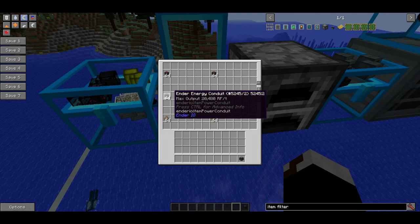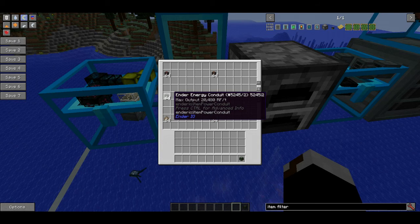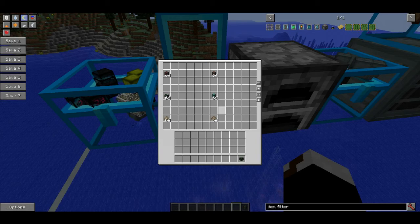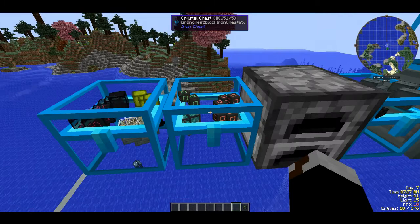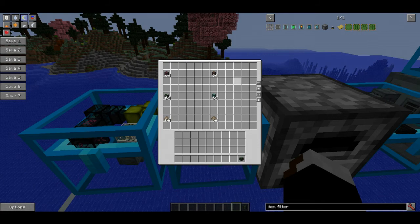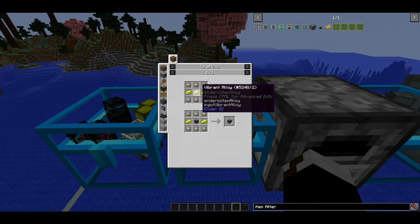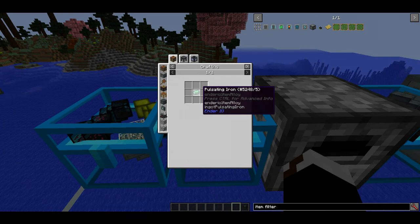You're also going to need conduits to transport items and energy. There are four types of energy conduits: the normal energy conduit, which I wouldn't recommend; the enhanced energy conduit, which I probably wouldn't recommend either; and the max energy conduit, which is the fastest and can transport the most RF. This farm will rack in ridiculous amounts of coal, and it depends how many generators you put in.